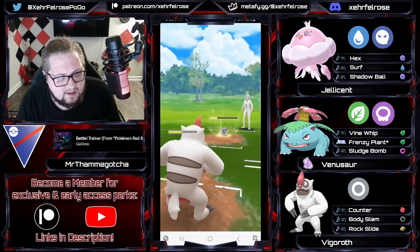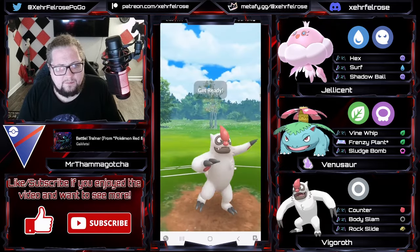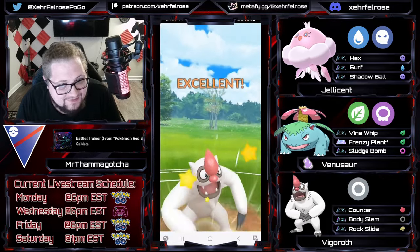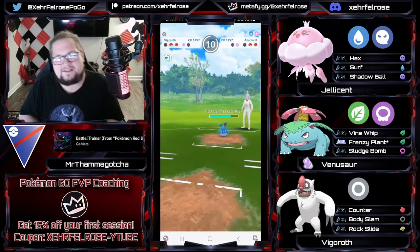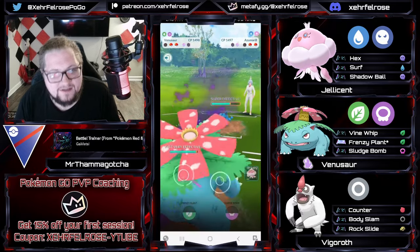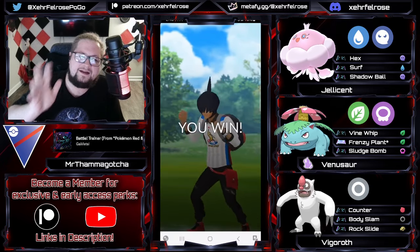All it really has to do is land one Rock Slide and it's off to the races. Getting a no-shield Foul Play here, and the opponent comes in with an Azumarill — and that Shadow Venusaur in the back is licking his chops. Venusaur comes right in and starts tearing into the Azumarill, and the opponent says 'Nah, I'm done.' Good game.